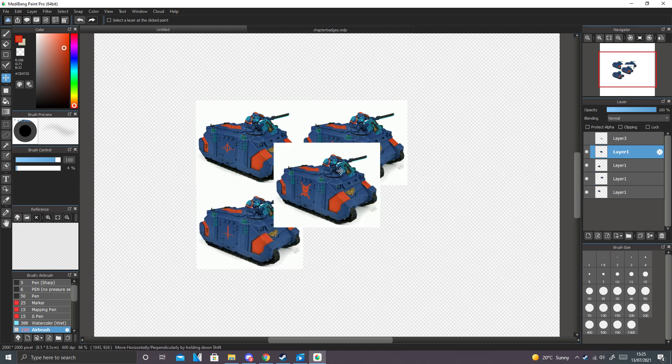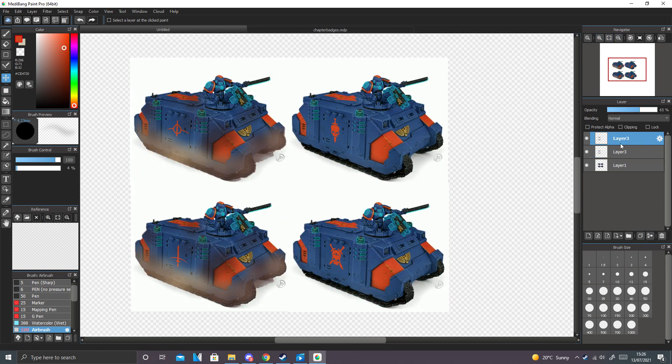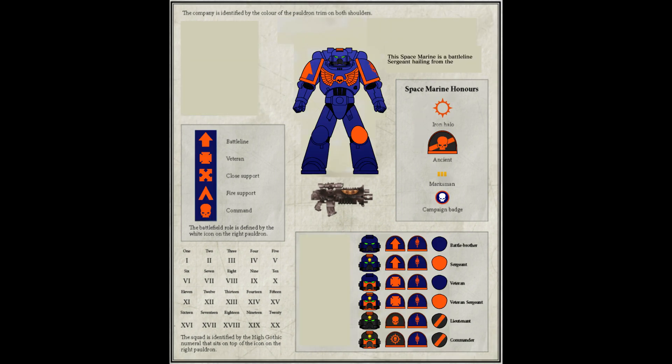Once I decided which chapter badge I liked the most, I moved on to creating the rest of the heraldry and markings for the chapter. After a lot of time off camera working over this official chapter sheet, I turned it into this chapter sheet. I finished off all of the markings and symbols, and added anything different for the various classes in the chapter. Everything blanked out from the original sheet will be added in later on, but that might be in a future video.